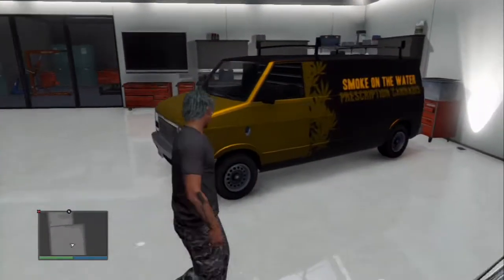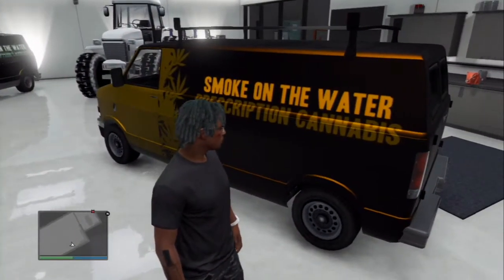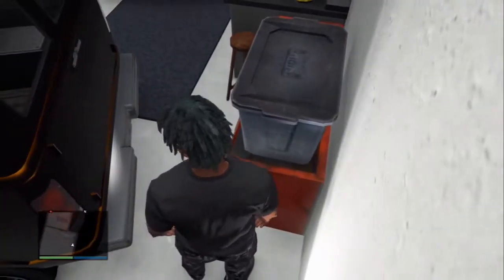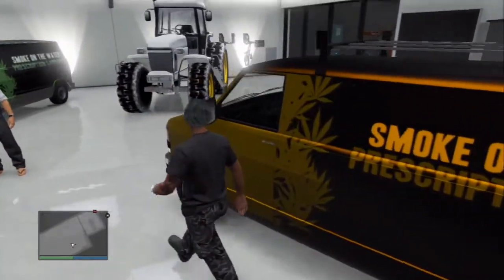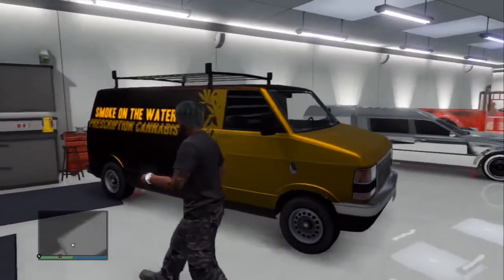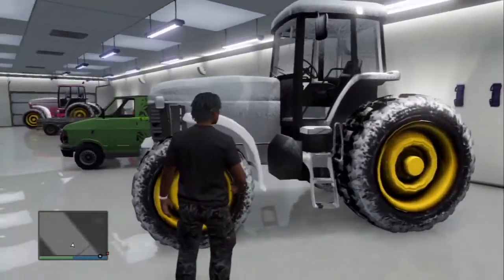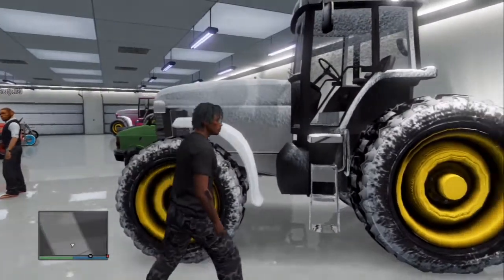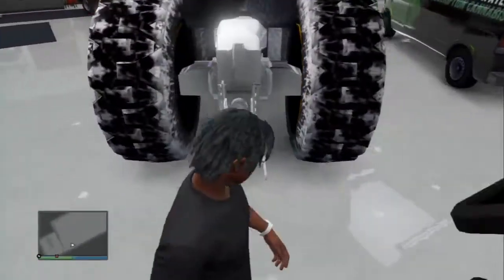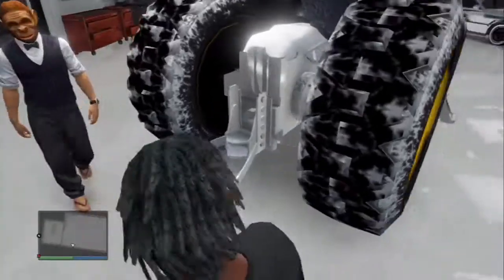A lot of you are going to be really excited about this one — Smoke on the Water — a golden weed van with boxes in the back, which we'll just assume is a little cannabis. And a snow truck that looks like chrome. Oh man, another weed van, green and black, coming up.